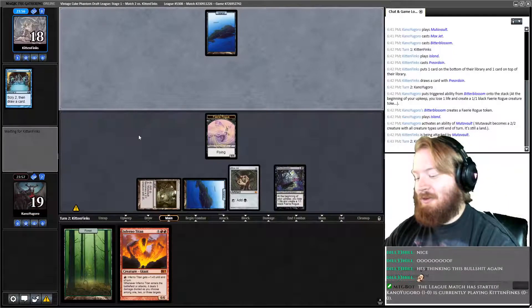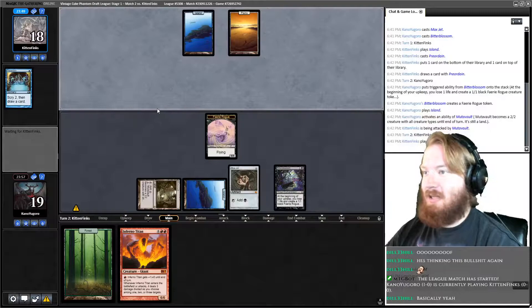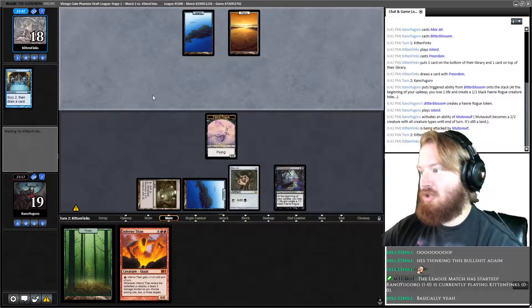I call Mono Red Fun Police in Legacy and Vintage Cube simply because it polices everybody's fun — they want to draw cards, you just kill them on turn three. We attack with Mutavault and pass. Opponent plays a Plains, so we're against a blue-white control-y looking deck.